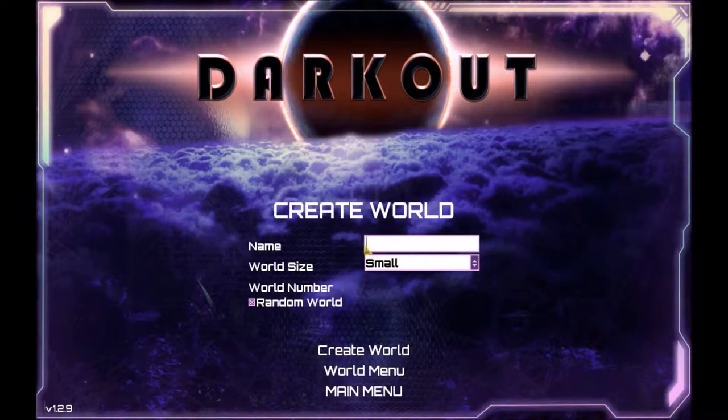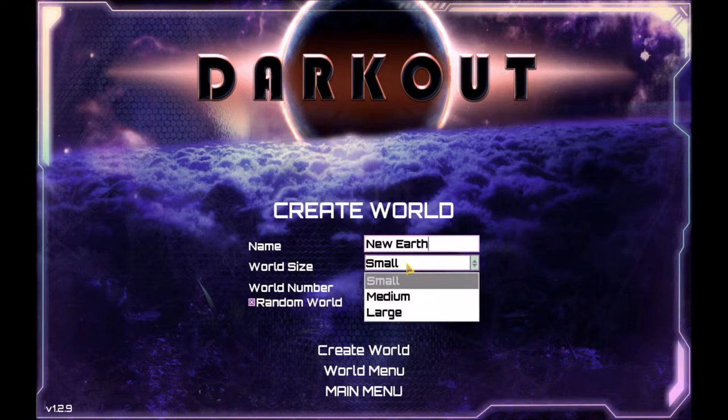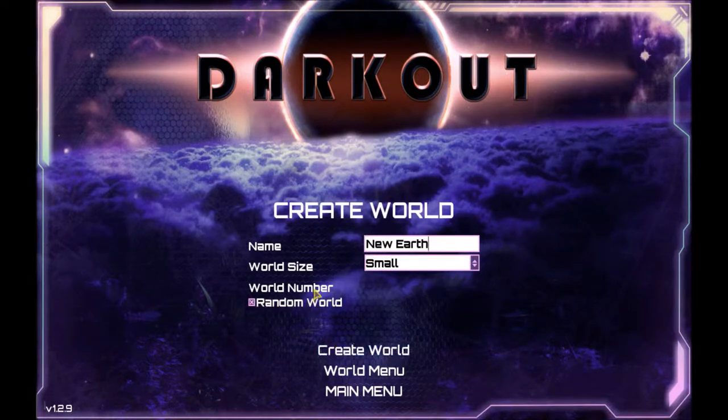Alright, create the character, and new earth — we'll leave it at small, random. Oh, interesting, you can give them numbers. I'm going to leave it on random and create world.